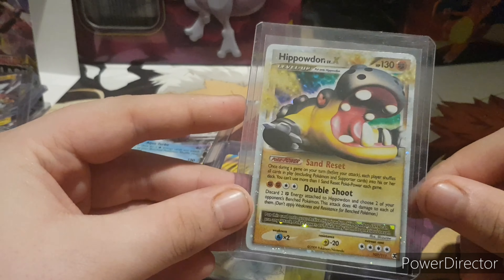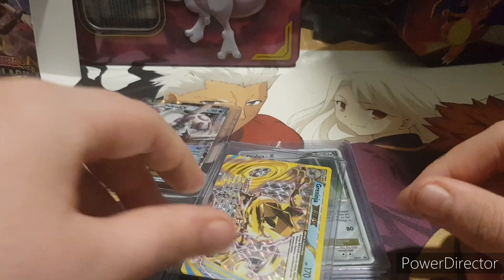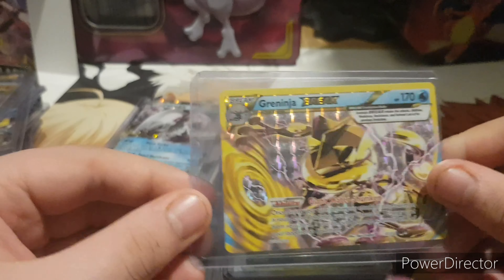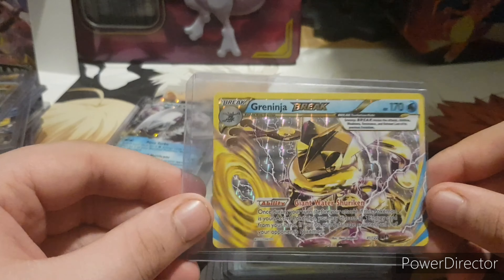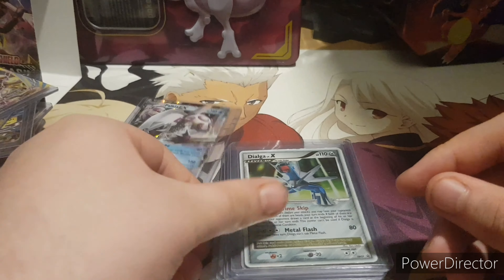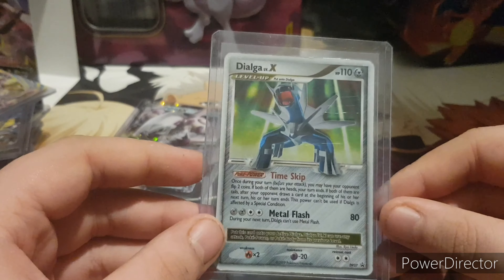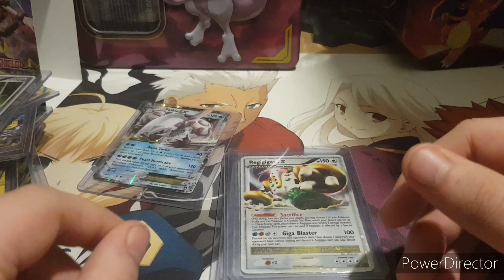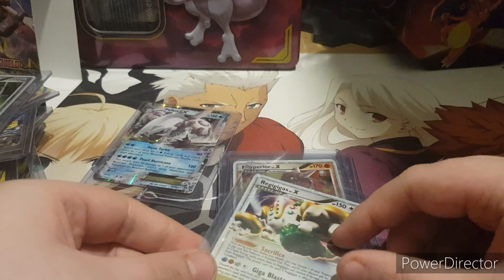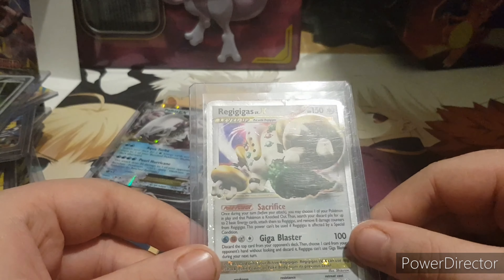Hippowdon Level X — I absolutely adore this card, this is really nice. Then Greninja Break — one of probably the nicest Breaks out there, I think it's awesome. Dialga Level X, another awesome promo. Level X cards have had some of the nicest artwork, if you ask me. Today we have got some nice art, but I don't think it goes near.